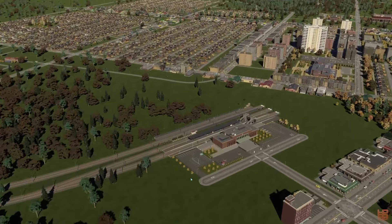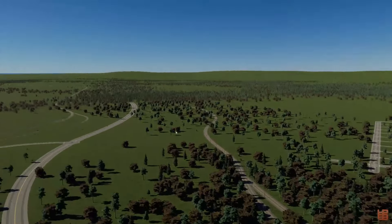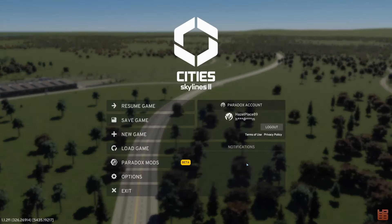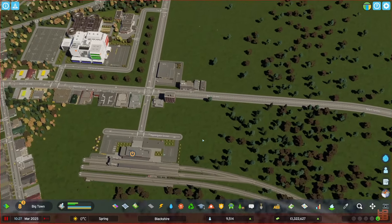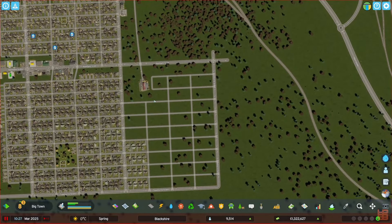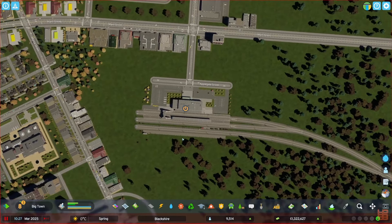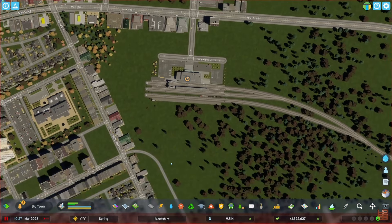We're in the city of Blackshire, and we're just admiring our beautiful train station we put in in the last episode. You can see way over here behind it, there's our train depot. Since we're over in this area already, getting all turned around — and since we're over here, I want to kind of bring in some density around here. We have gridded out this area, and I want to put things around our train station. I just think that would make sense, so let's do that.